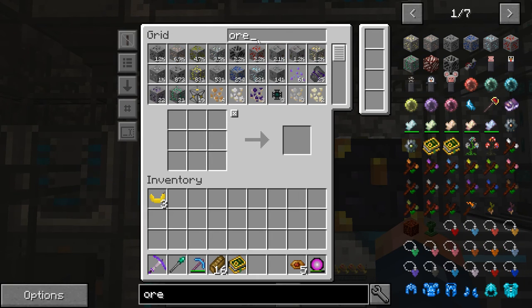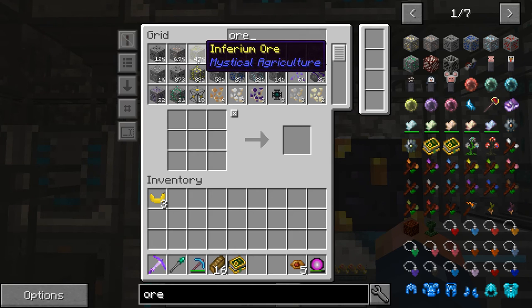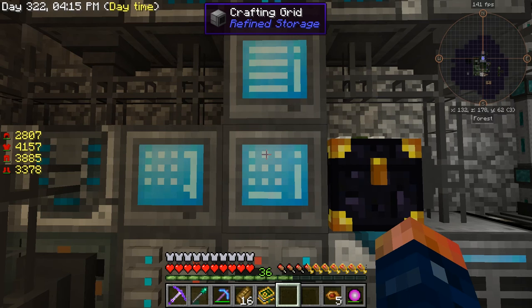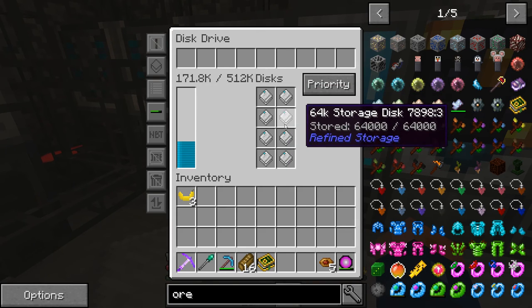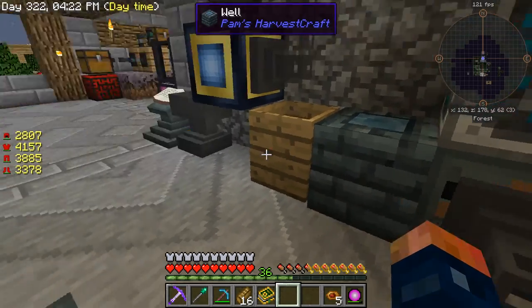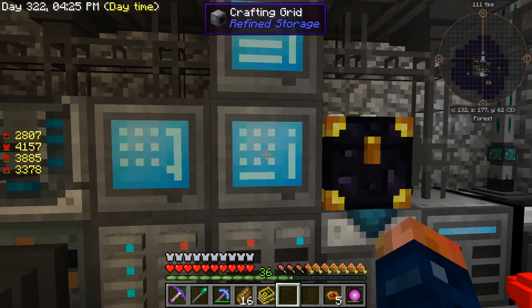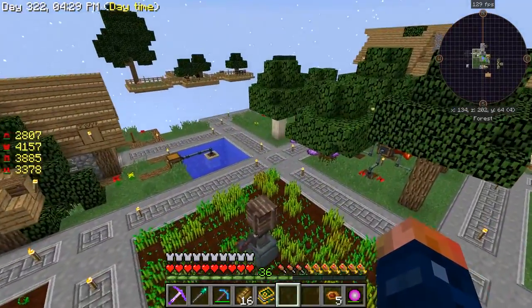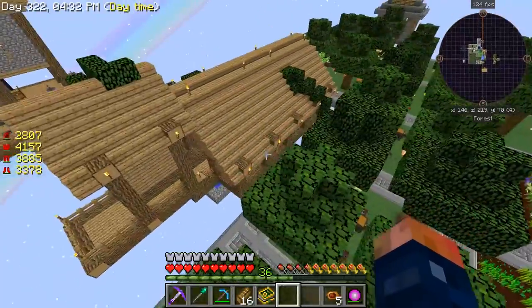We do have tons of ore, because the quarry has been going forever. We have 6,900 iron ore and 12,000 coal. I went ahead and made all of these 64k storages so that way I could let the quarries run and not have to worry about them. I just wanted to show you guys I've upgraded all of this good stuff right here.